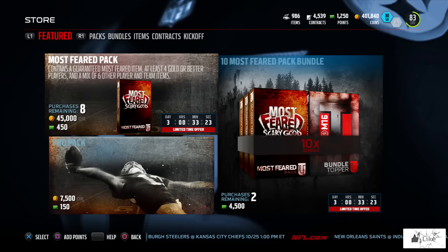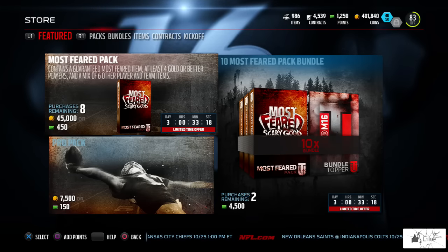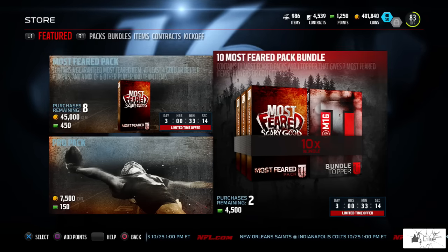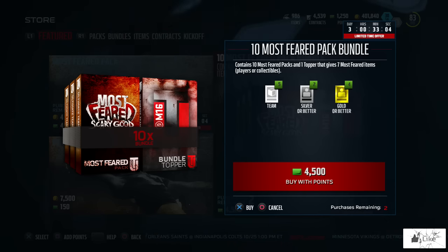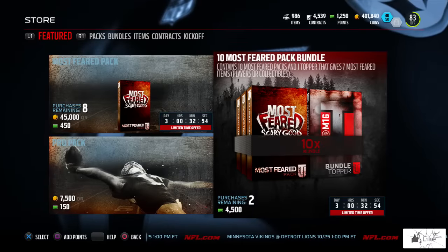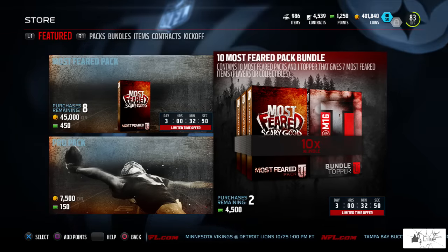Before we check out everything else, here are the packs and bundles for the Most Feared promo. The standard pack contains a Most Feared item, four gold or better players, and a mix of six other player and team items. The 10-pack Most Feared bundle topper contains seven Most Feared items, which can be a mixture of players and collectibles. I've seen some pretty nice toppers, so if you're looking to start the promo with a bundle, good luck.